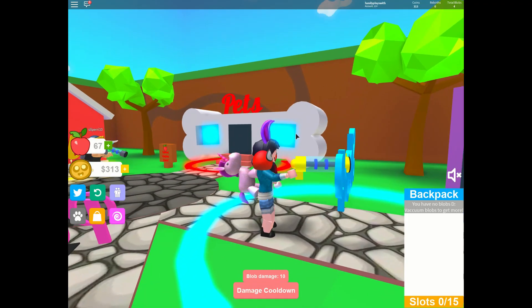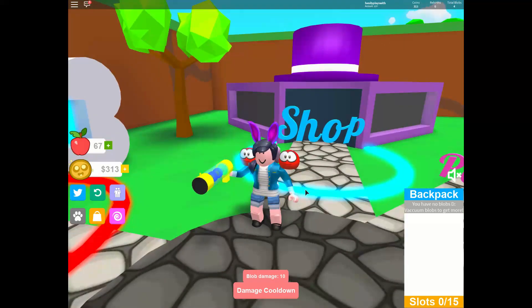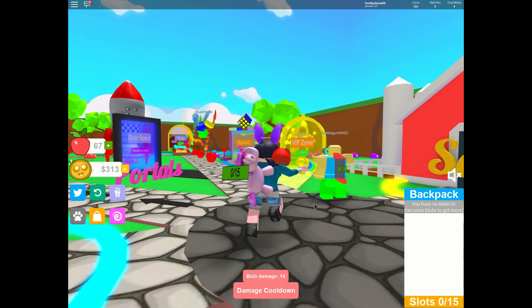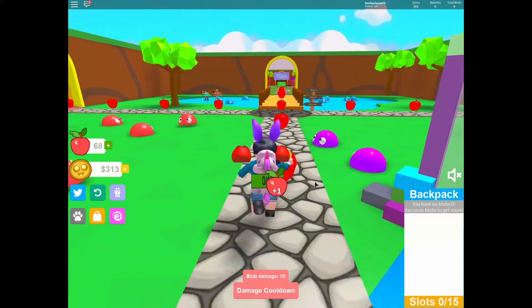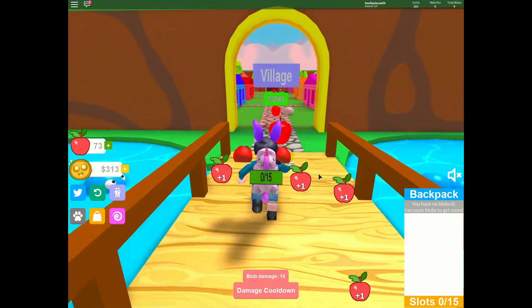Whoa, look at how much bigger it is! Look at our cool backpack — it looks so funny! We have Meeps on our shoulders, rabbit ears on our head, and a unicorn on our back. We're ready to go. Let's go get some more blobs. Look, the apples came back. Alright, get these apples because we love apples.